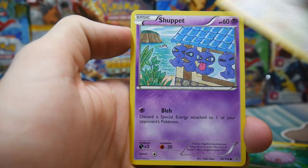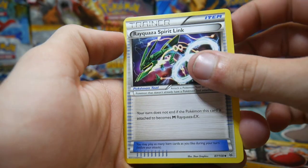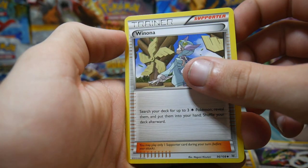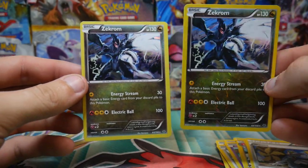We have Roaring Skies, and that's pretty cool as it is. We have a Shuppet, an Electrode, a Requisite Sprint Link, a Winona, a Zekrom Rare Reverse Holo, and a Zekrom Holo Foil.